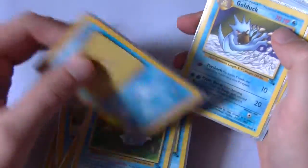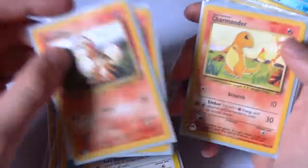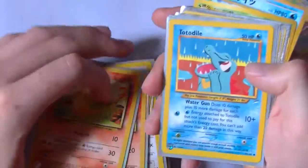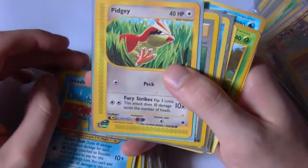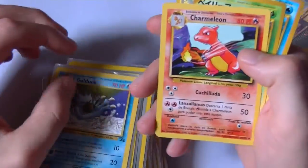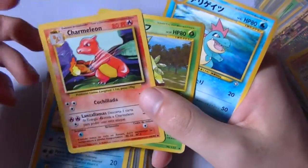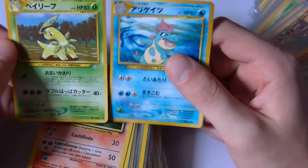Staryu, a Golduck, Dratini, Growlithe, Growlithe, Charmander, Totodile — oh that's an awesome art too, I love that one. Pidgey, Berry, Starmie, another Golduck. And these ones are actually out of cases — it's a Charmeleon. Oh wow. And I have a Japanese Bayleaf and Croconaw — those are actually really cool arts.